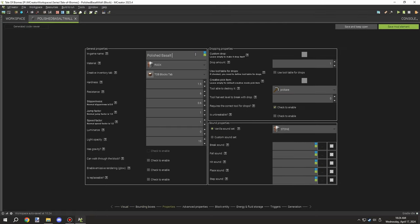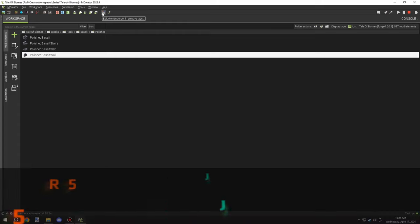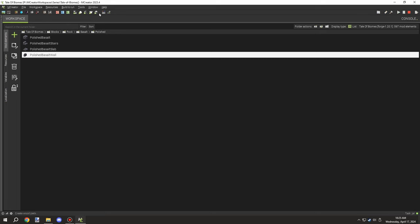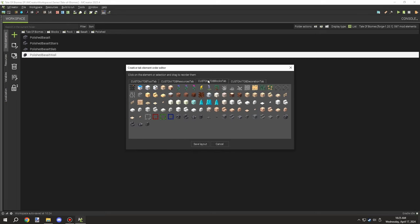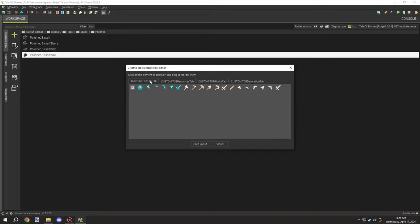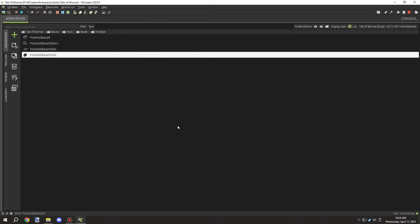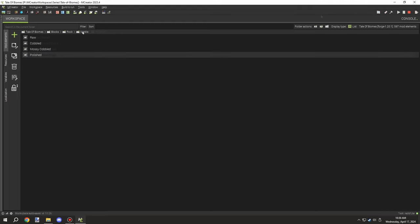I went in-game and tested things out, but first I organized everything in the creative tab to make sure they're all in order and in the correct relative position. I figure people are probably going to want to use marble more often — it's a pretty common and well-known material. Marble is associated more with wealth and appearance, so that's why I went with marble first, then basalt, which is a lot darker.